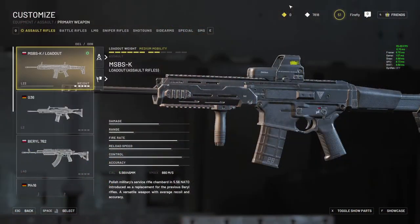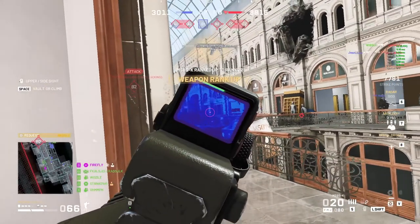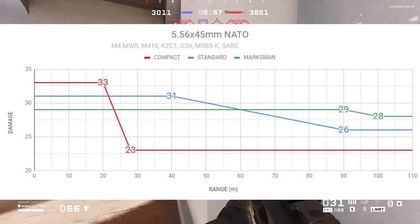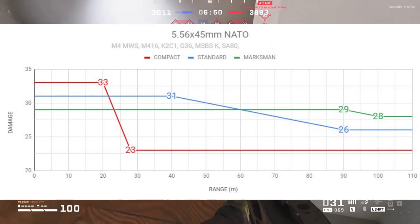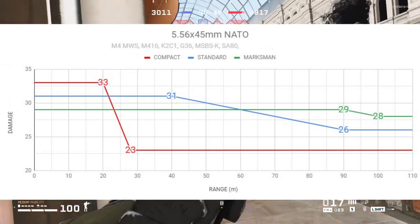Starting with the MSBSK, this is an assault rifle and it fires 5.56 rounds. Something to know about ammo in WW3 is that weapons using the same ammo type have the exact same damage profile. The chart on screen shows what I mean by damage profile — it's the amount of damage the bullet does and how it changes as the distance stretches out.